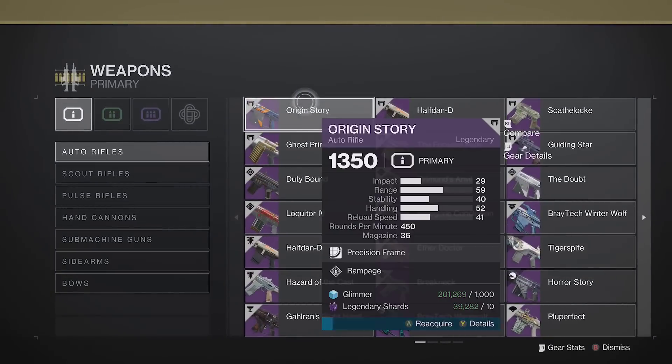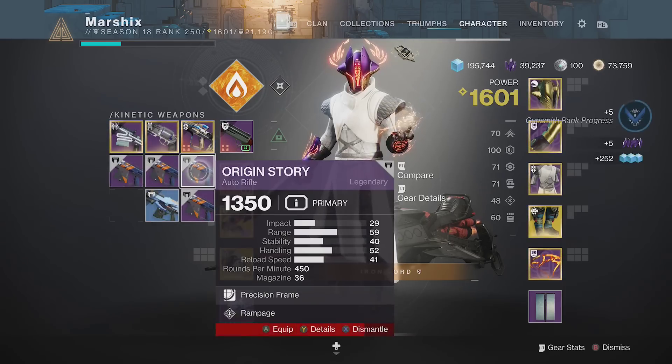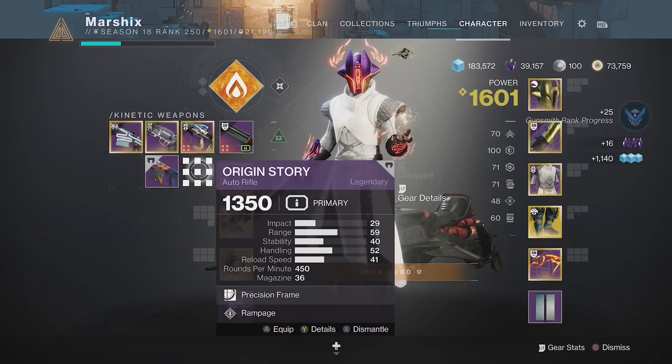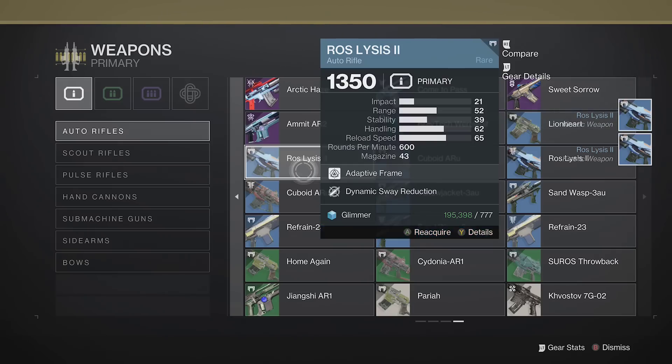Another interesting thing you can do with Collections is buy weapons, then dismantle them to get most of your materials back and get gunsmith rank in the process. Blue items give 1 rank, and legendaries give 5 rank, while exotics aren't worth it at all. It's going to cost a bit, but this can help push you over to the next rank up, and with the glimmer changes, they'll be easier to buy next season.